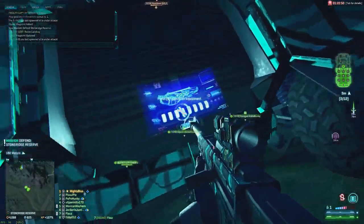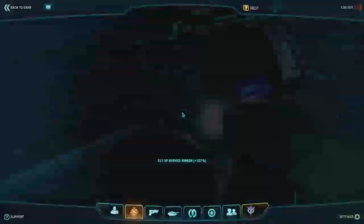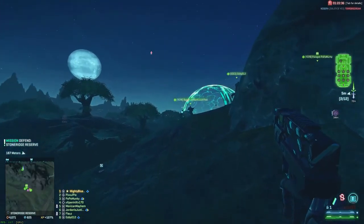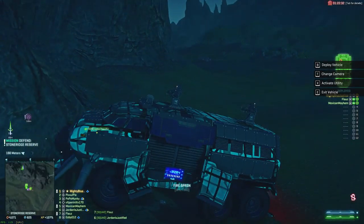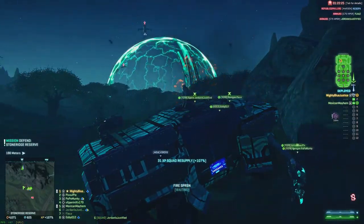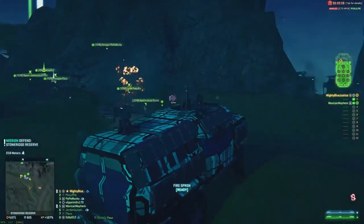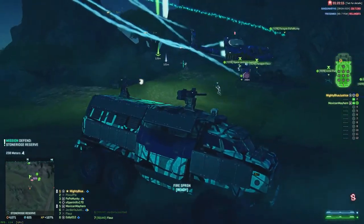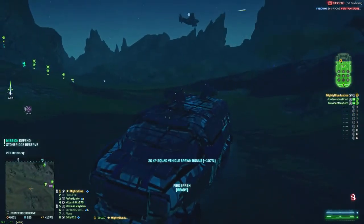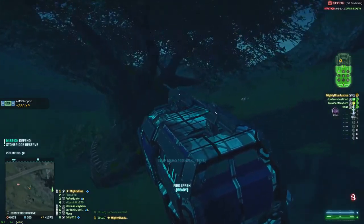If we'd had a full squad we probably could have dealt with this pretty quickly. We manage to fix up the Sunderer between fights and the guys with lock-ons scare off a lot of the air. We get back in the Sunderer and start moving again — the lightning and aircraft turn up again. By this point it's well and truly two or three minutes since the idea was formed and we still haven't executed it. But the air gets distracted by friendly aircraft, so we just start driving the Sunderer up anyway — a little riskier, but we make it.